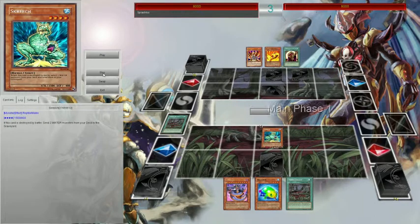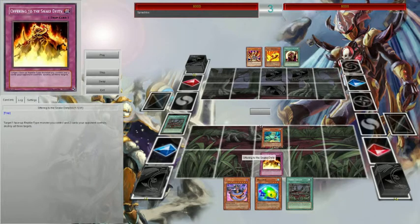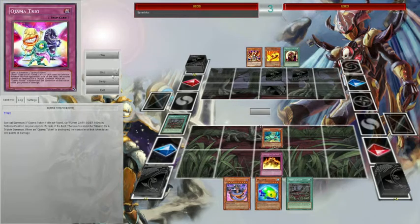I drew another Venom Swamp, not really what I'm looking for. I just use Offerings — it's a pretty good trap card. You just control a Reptile and you get to destroy two cards your opponent controls. He activates something in response, and I'm like, oh yeah, Jammadeck, that's not gonna be very good.